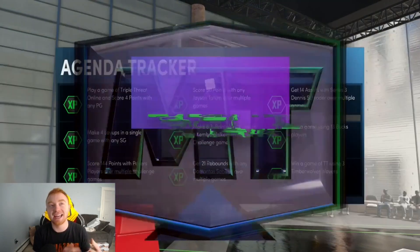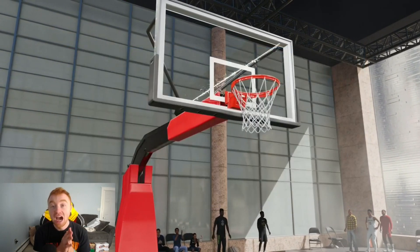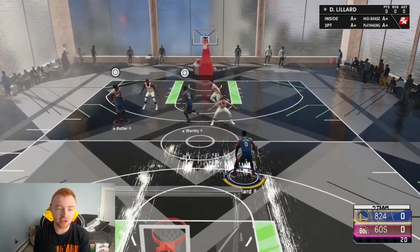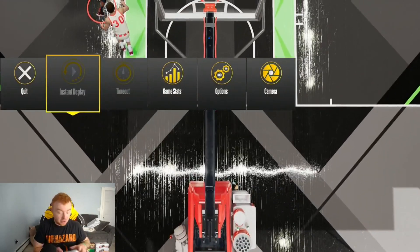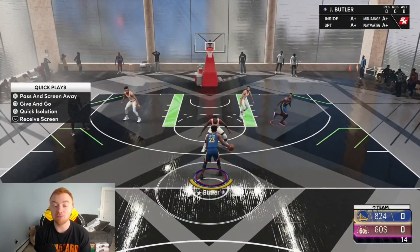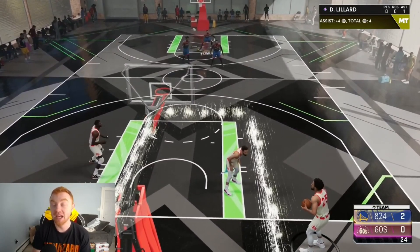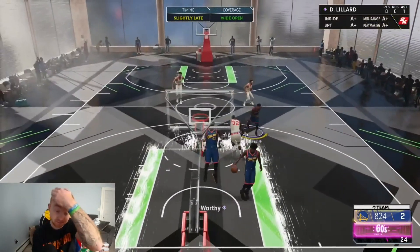I cannot stress this enough — do not get frustrated. I almost broke my entire setup trying to do these challenges. The double-double one probably took me a million tries. Now on next gen, what you're going to do is click left on the d-pad. When that menu pops up, hit 'give and go' — give the ball to Lillard, come back to Jimmy Butler, and get an easy jam. That gives you an assist each time you do it.